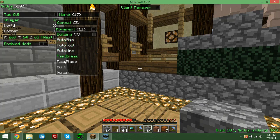Auto-sign, auto-tool, auto-mine — a bunch of stuff. Nuker's very dangerous, I recommend having a fast computer for it. It is for me.